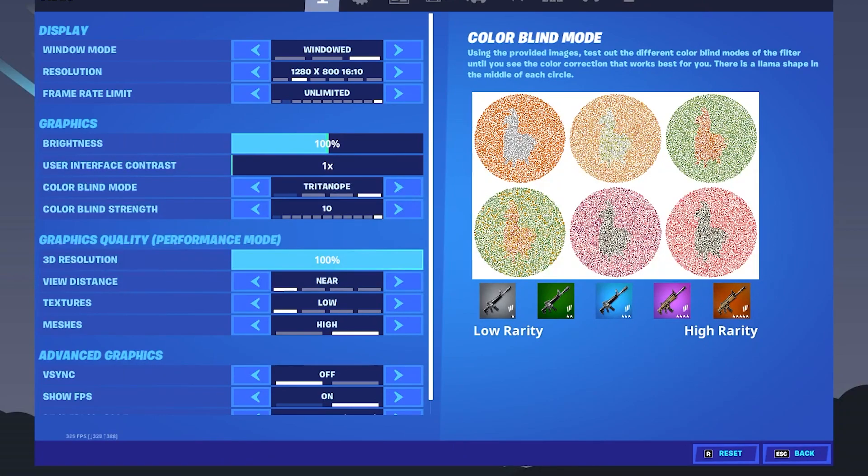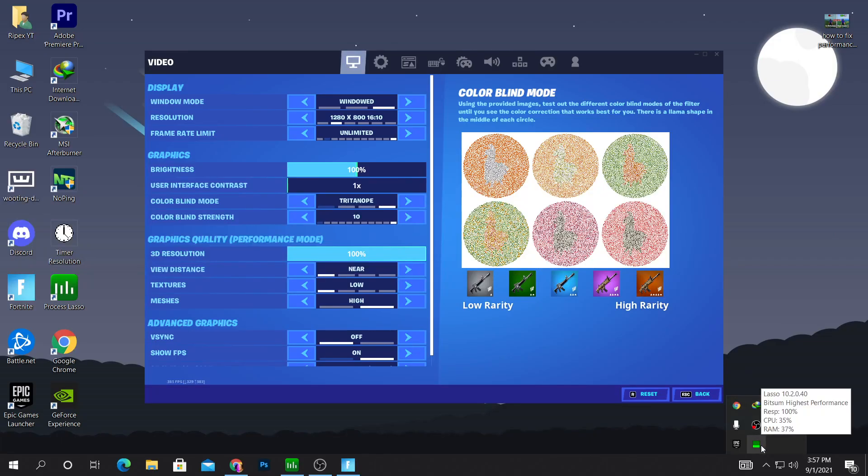After doing all the settings, just simply minimize the software and make sure to keep Process Lasso running in your background. You can check here that Process Lasso is running in the background. Now I'll show you the FPS difference in my game before and after using Process Lasso.